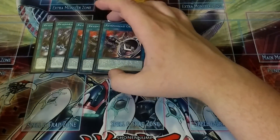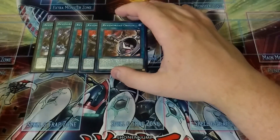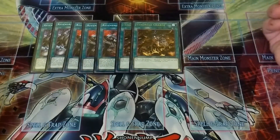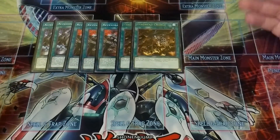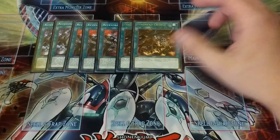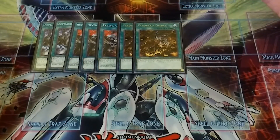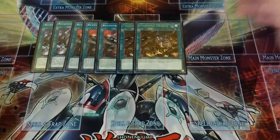Then I play three copies of Vendred Origin — this is the one that's searchable by Pre-Prep and is basically the staple ritual card you need. Then two copies of Vendred Charge. Vendred Charge has you send a zombie monster from your hand or face-up from your field to the graveyard — usually it'll be a Mizuki or that Spectral Sword — and then you special summon any Vendred monster from your deck, though it can't be a ritual monster; it has to be a regular monster.